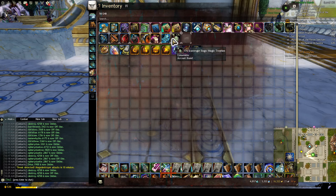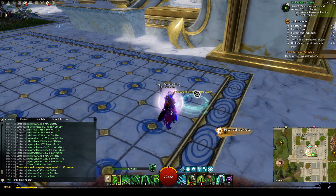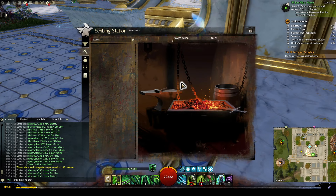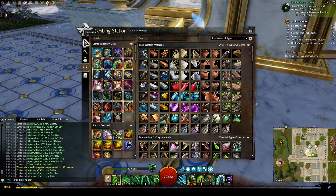That is also solved by Permanent Mobile Crafting Station. You click it, it pops up a crafting station, you interact with it, and select which one you want. It can also be a scribing station, which you can't really find outside your guild hall. Pop that open and you have access to your bank, your material storage, and your crafting stations.